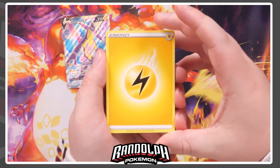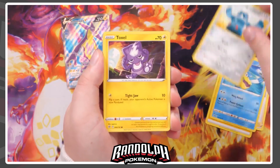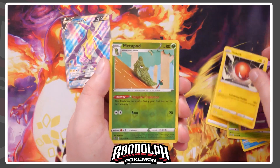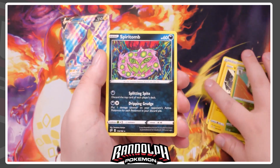You guys know I played Sword and Shield so much — I did a playthrough here on this channel, I streamed it many hours per day. It just feels good going back. Hopefully that pull is setting the scene for the rest of the packs. We've got a Sonya, Heliper, Bronzong, Toxel, Litwick, Lotad, Clefairy, Voltorb, a Reverse Holo Metapod, and the final card is a Spiritomb.